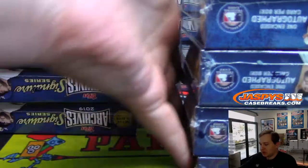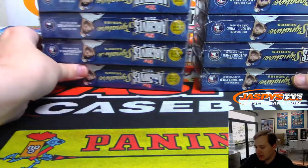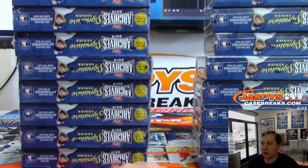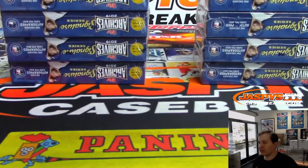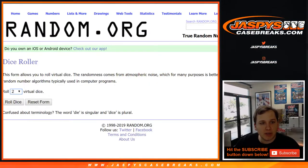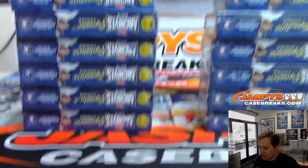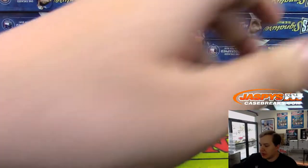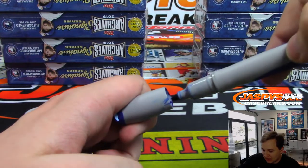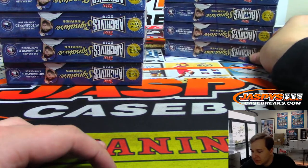So what we're going to do is put these 5 boxes there, these 5 boxes there, so we have 2 stacks of 10. We're going to roll the random.org dice — if we roll a 1, 2, or 3 we'll do the left stack; 4, 5, or 6 we'll do the right stack. Good luck everybody. And we're going to do the left stack, so this stack right here will be for break number 2. Just so everyone knows it's from the same case.